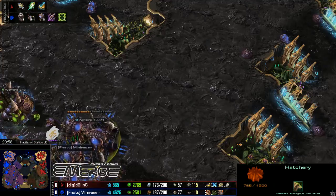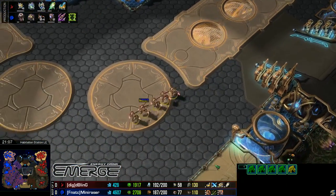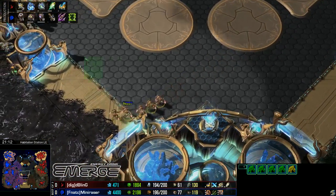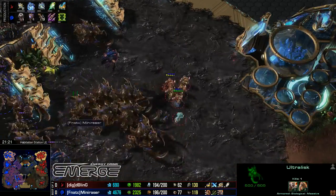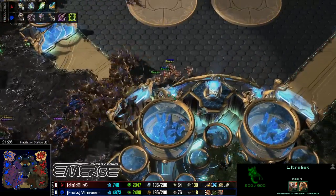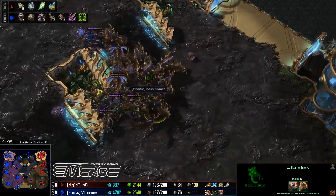Enduring Locusts on the way, and Mini Razor looks to be taking towards Swarm Hosts. It's really important to note that the bank for Mini Razor is pretty damn high — up at 4,500 minerals and about 2,500 gas. That is a large bank he's going to be able to produce a lot with. Mini Razor is already maxed out for the most part with nine Ultralisks — if they go down, he frees up a ton of supply.